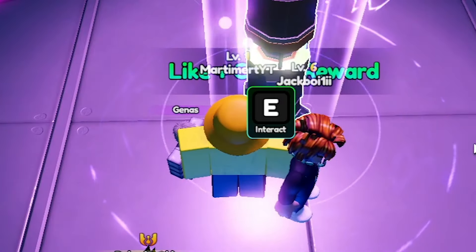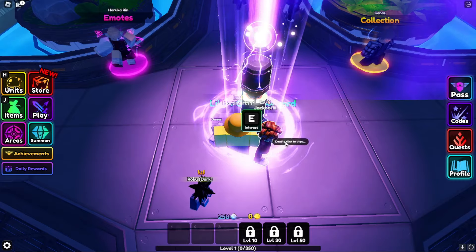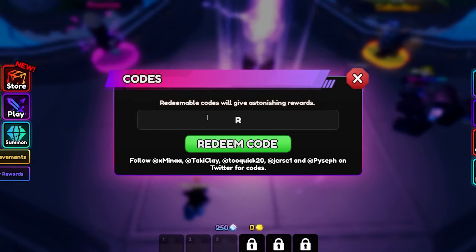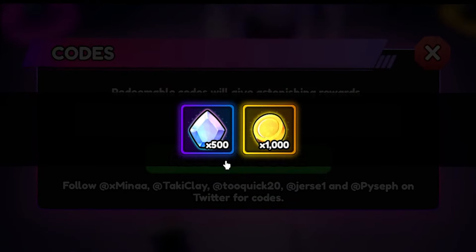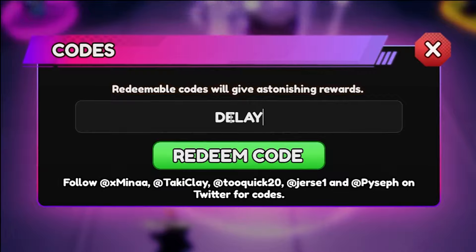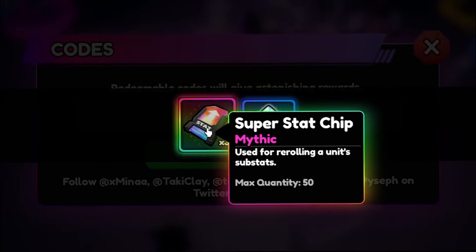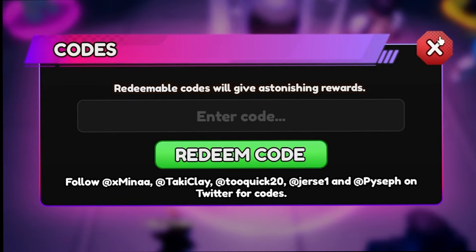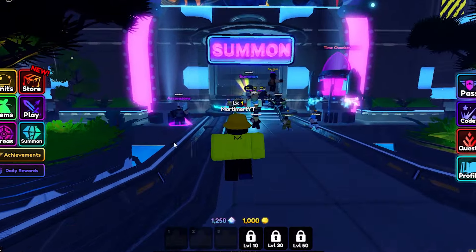Wait, three gems? Okay, first things first — here are the two codes you need to type in. Release gives 500 gems, that's 10 spins on the banner, and Delay gives another 500 gems and super stat chips. We're not going to be using them until we get a mythic.